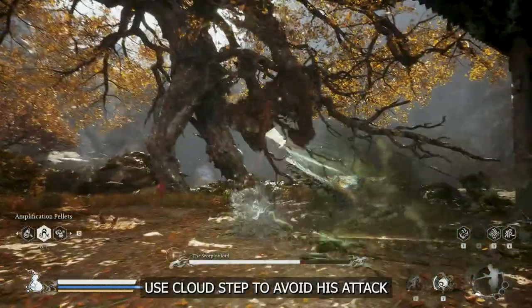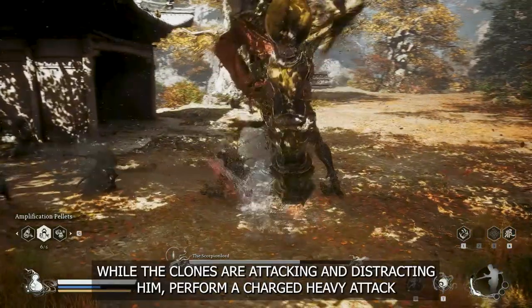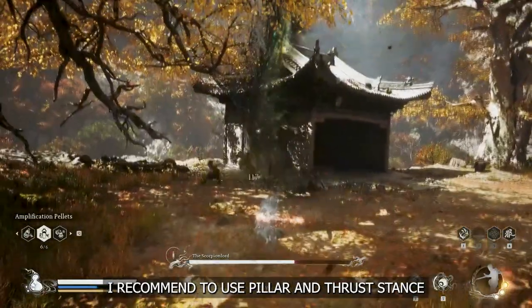Use Cloud Stab to avoid his attack. Use my Clone Spell. While the clones are attacking and distracting him, perform a charge heavy attack. I recommend to use Dealer and Trans Stand.